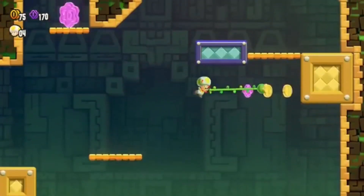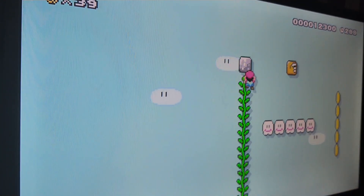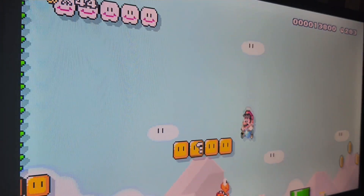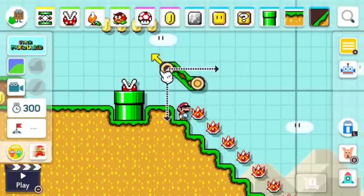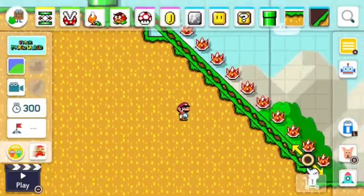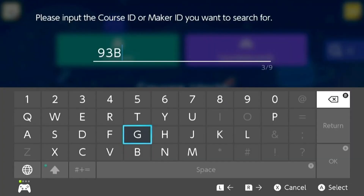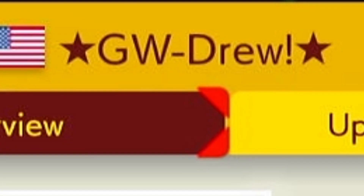But what is there to say about Mario Maker 2? Honestly, not much. It released on June 28th, 2019 — it's been almost five years. It's the perfect Mario editing tool — maybe not perfect, but it's very easy to use and really shows off the creativity of people. There's some really good stuff out there, and I just so happened to run into a very competently made creator's levels and world: GW Drew. He made a whole Mario game, and it's good.